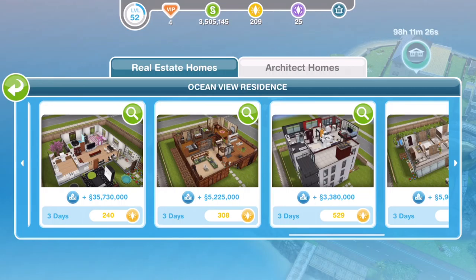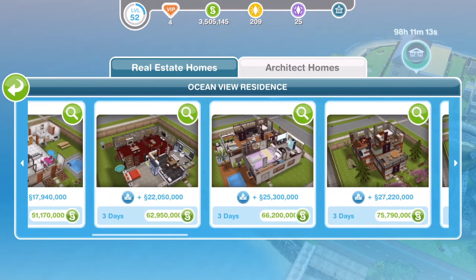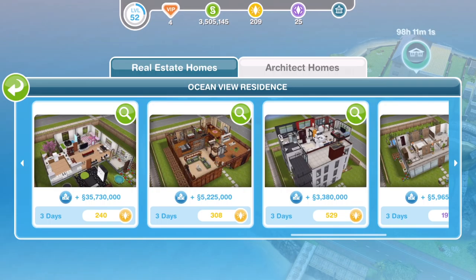Hi guys, my name is Gunna James and welcome to a little look at the 6 LP and SP architect homes that we got in The Sims 3 around about the 4th or 5th of July 2016. We've already taken a look at the 10 simoleon houses — if you haven't watched that video, I'll link it on screen and post it down below. If you watched that video, you'll know my opinion on those homes. Let's see what we're getting for our LPs and SPs and see if it's any better.